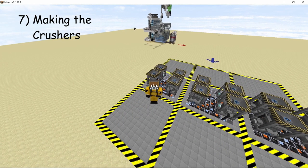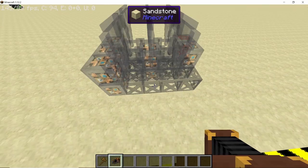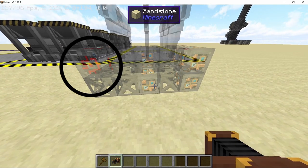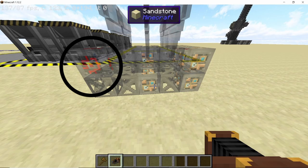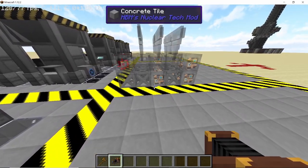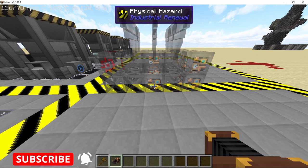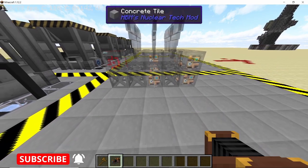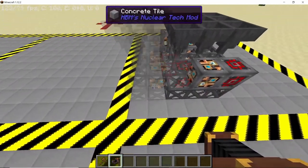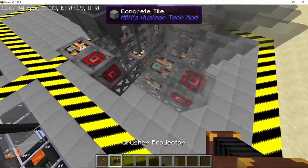Now it's time to place the crushers, which are from the Immersive Engineering mod. Use the crusher projector from Immersive Engineering to display the crusher in holographic form — make sure the red (redstone-activated) side faces you. Come out one block to the side and two blocks from behind. Since the crusher is three wide, you need to come out five blocks total, then shift-right-click to place the crusher. In creative mode this places the actual structure.